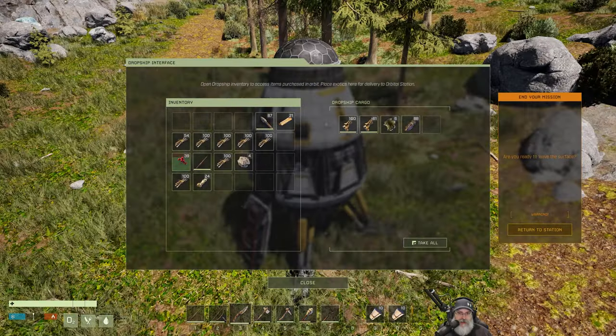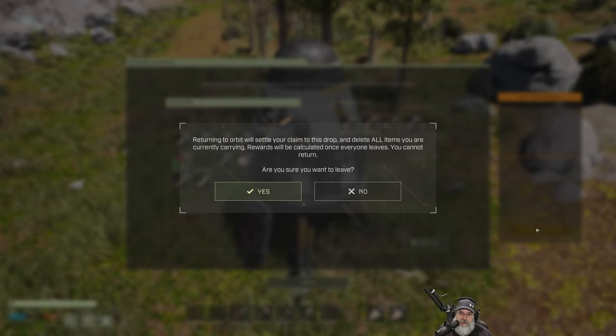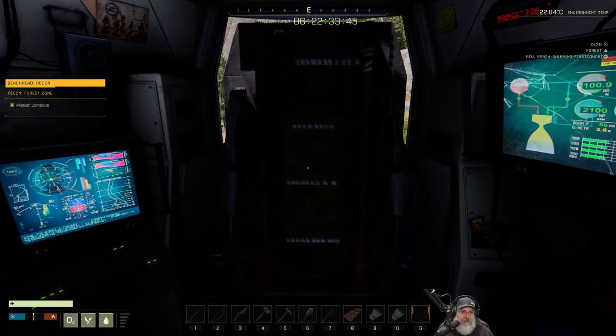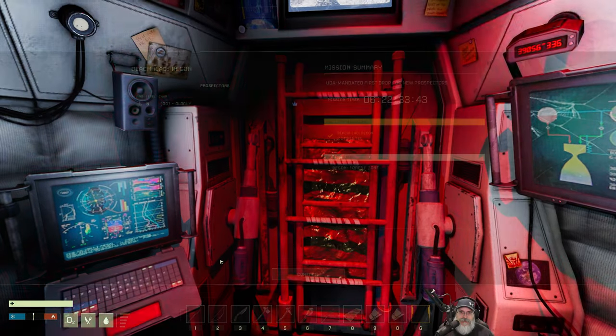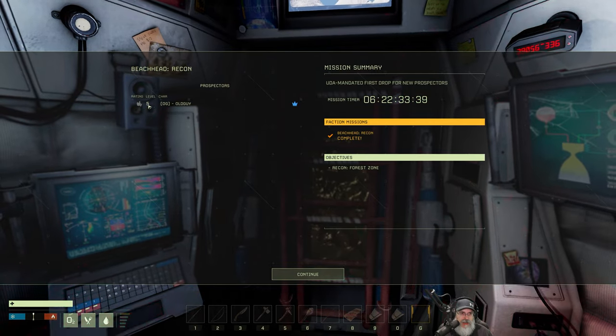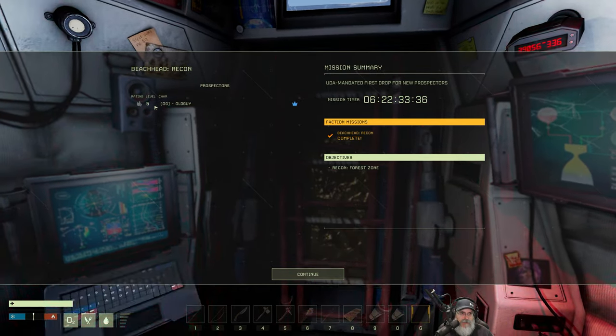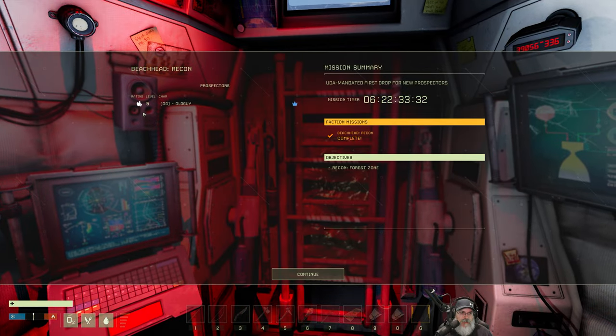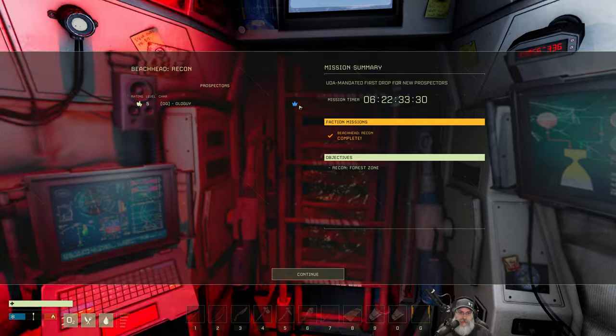Return to orbit will settle your claim on this drop and delete all items you are currently carrying. Rewards will be calculated once everyone leaves — you cannot return. It's time to go back, dudes and dudettes. All right — Beachhead Recon, rating level five. I guess we just got a thumbs up rating. We got some kind of blue crown — I don't know what that means. Very cool.